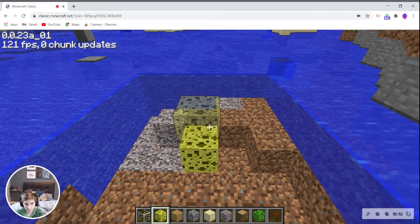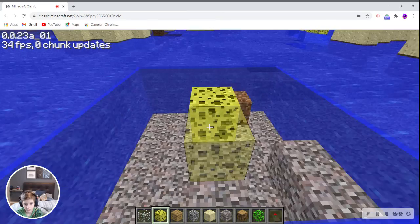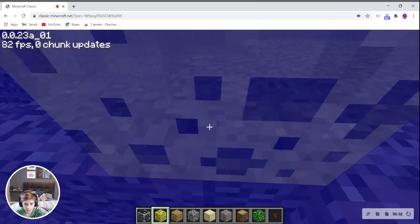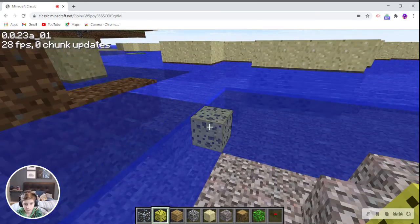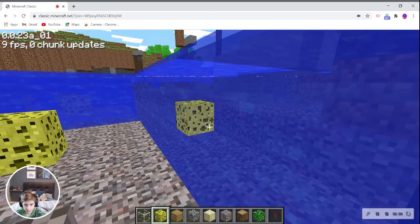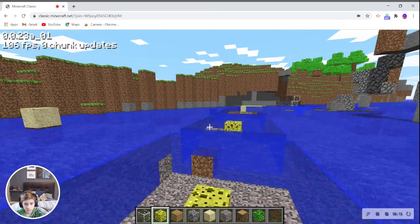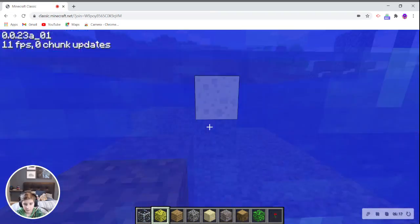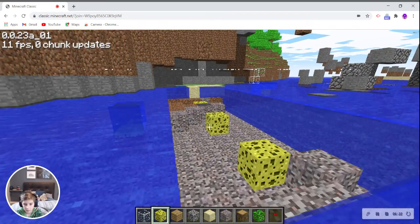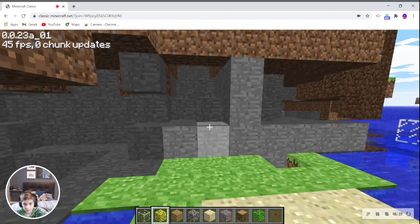If you go down and bop the sponges, it helps your FPS because it's getting rid of water, which acts like a block — so getting rid of a lot of blocks gives you better FPS. FPS feels fine now. Oh wait — can you swim up water? Yeah, you can! That's cool.